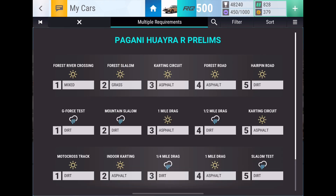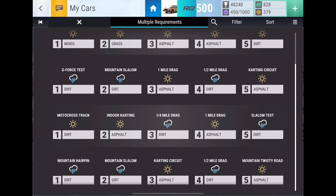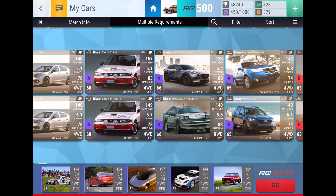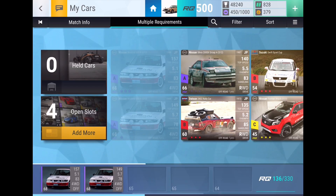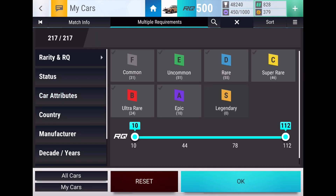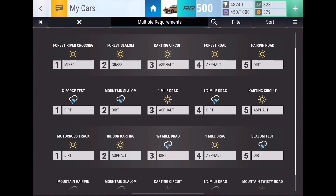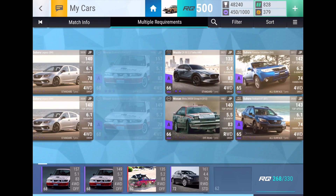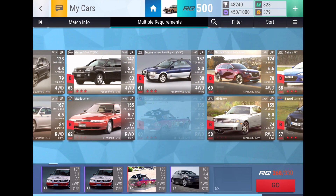So it's triple dirt and then we got dry track sets, one of which is a drag, which is pretty interesting. It has a pretty consistent drag strip. So we got triple dirt which is something like this I'm thinking — we want to use off-road tires, probably something along the lines of this. There isn't really any rain, it's all dry. So we probably want to go for the M56 and then maybe the Q70. Nope, we're off by one RQ.